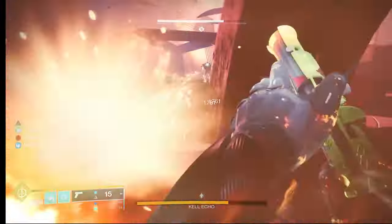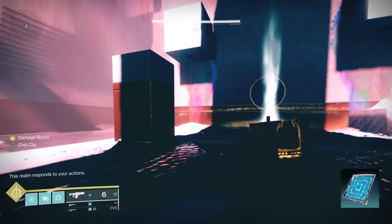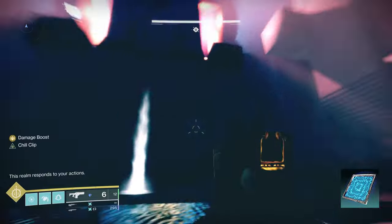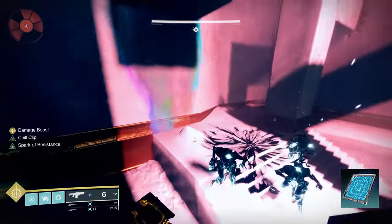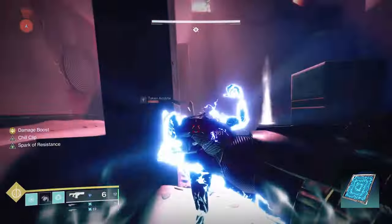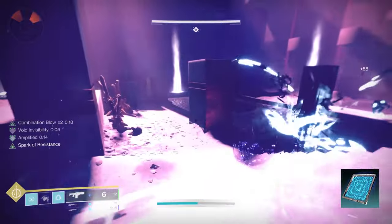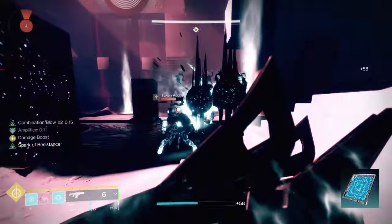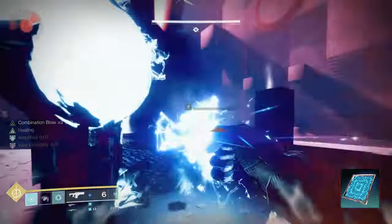To these aspects we're going to add a couple of fragments. First, Spark of Feedback: taking melee damage briefly increases your outgoing melee damage. This feeds into the melee fantasy and helps you kill small adds. It's especially needed if you get in trouble — you take some melee damage and need to take out an add so you can go invisible again.